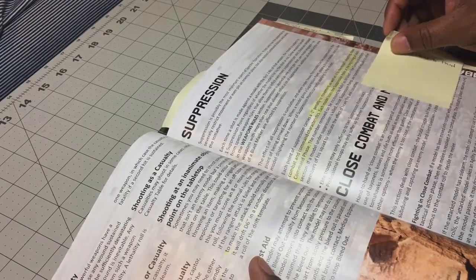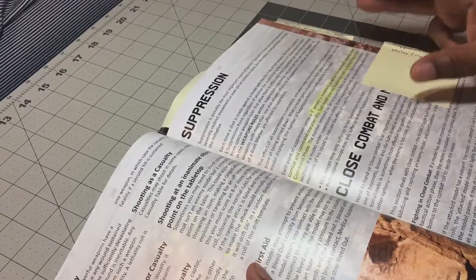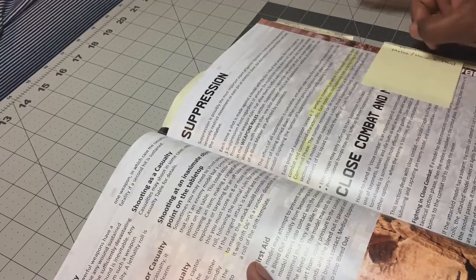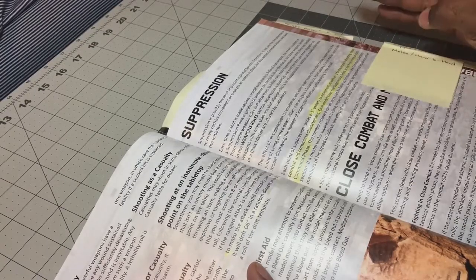Other people could technically have six or seven suppression on them — basically suppressed out of action. The third thing to remember about suppression is that once you take it, it will affect your movement, your shooting, your close combat, and your command characteristics.